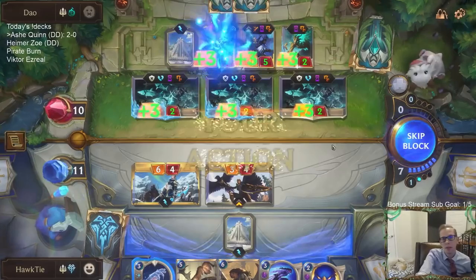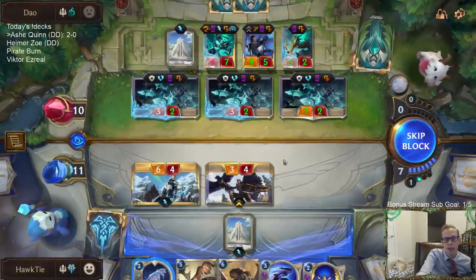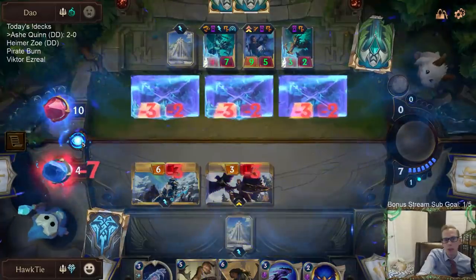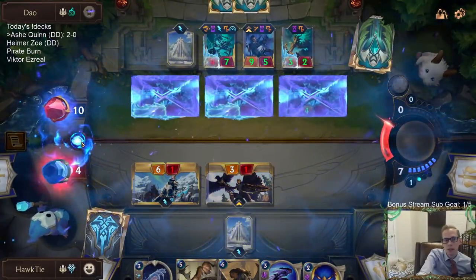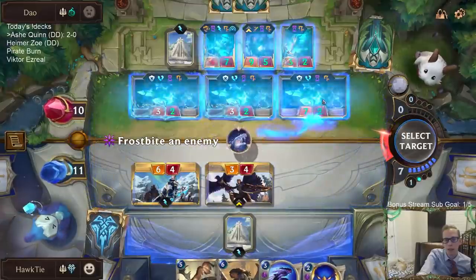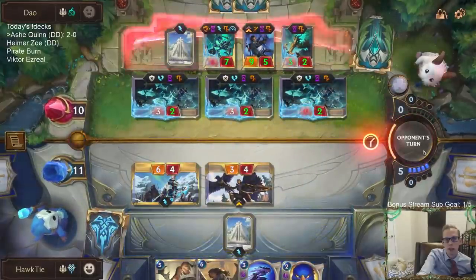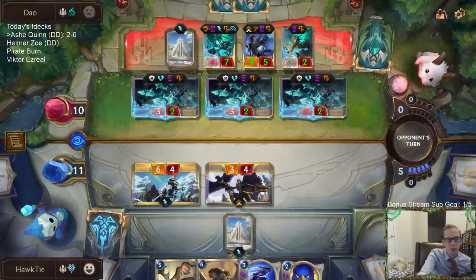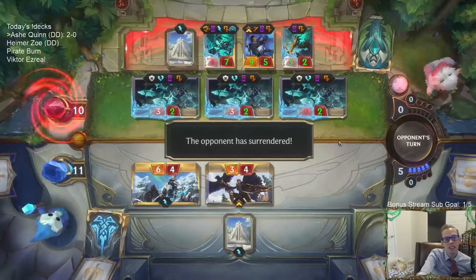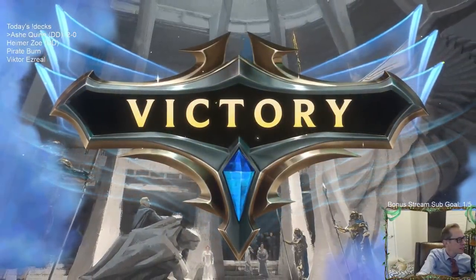They kind of messed this up — they just messed this up. Why didn't they attack with Hecarim? I could just let this happen and their Lucian doesn't even level up, and they're tapped out. All they had to do was attack with Hecarim, bring the other Spectral Riders in, then their Lucian levels up and they get the additional attack.